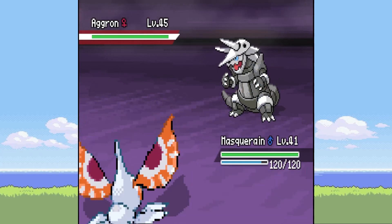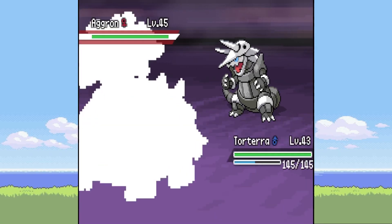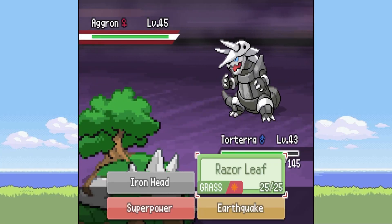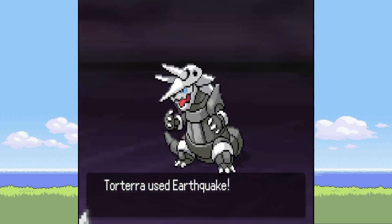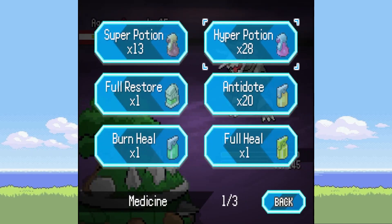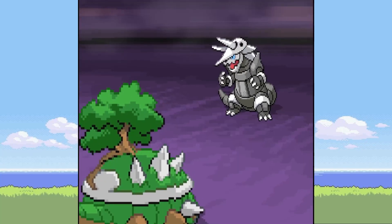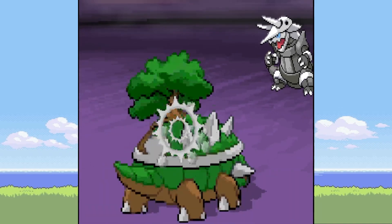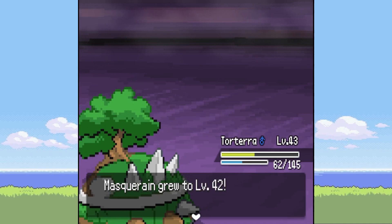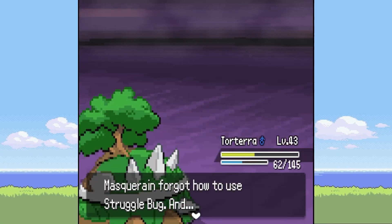It's level 45 as well. Thankfully we've got a Torterra. I forgot to take Gligar off the team — I was trying to put something on my team so we could get progress and then put it back in the PC. This thing clearly can tank it. There we go — Bug Buzz! That's a big power improvement.